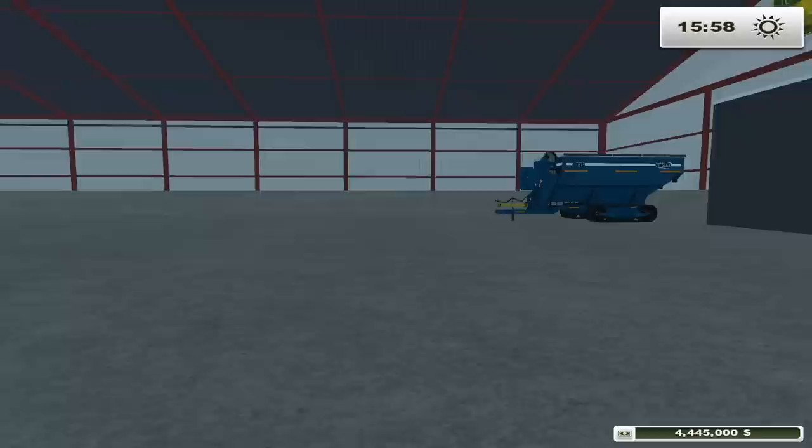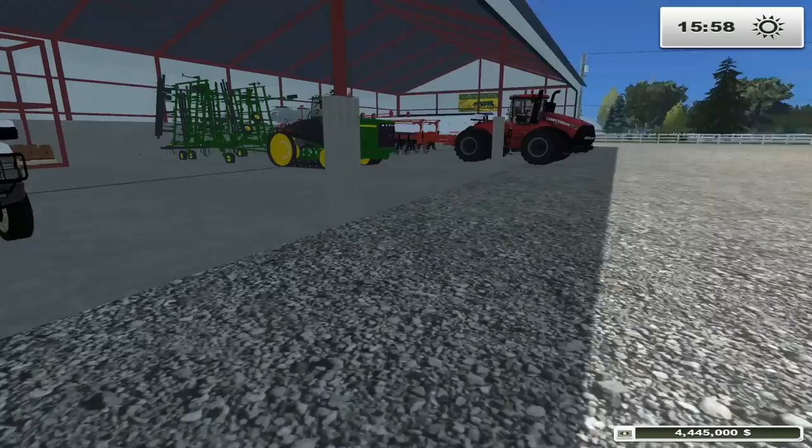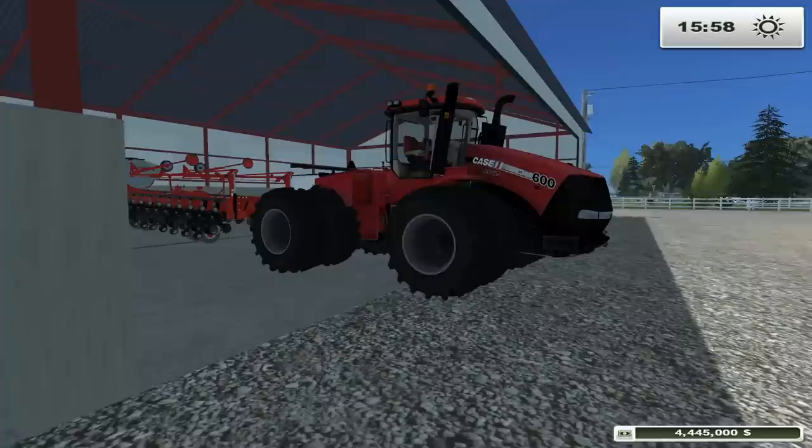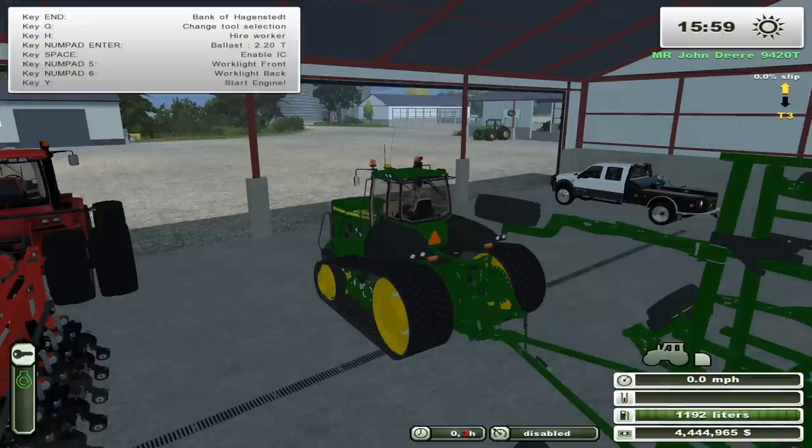So we got finished with harvest. We got the Kinsey grain carts - I love these Harvest Commander grain carts. They're an awesome mod; I wish we had them in FS22. Got them cleaned up and parked, got the combine parked - it still needs to be cleaned but never mind that. It's springtime so we gotta get planting. I'm gonna fire up the 9420T, run the field cultivator, and Buck's gonna be running the Steiger. He knows how to run all the technology.